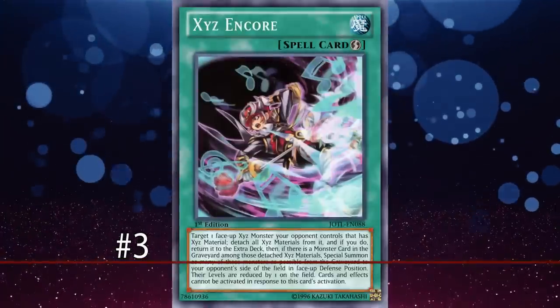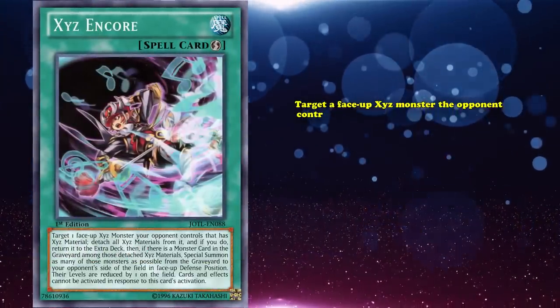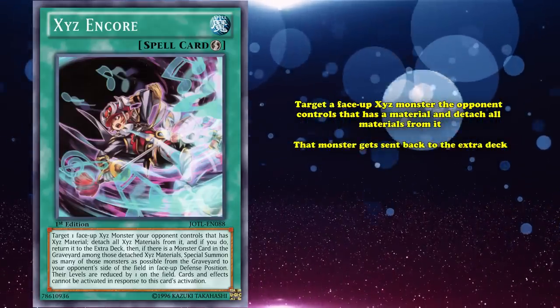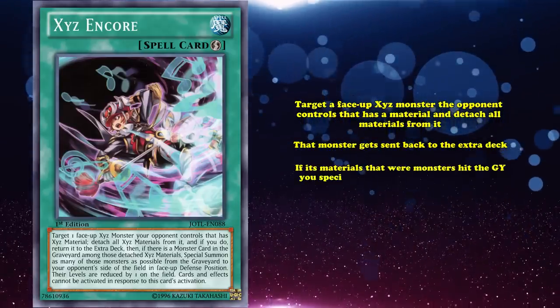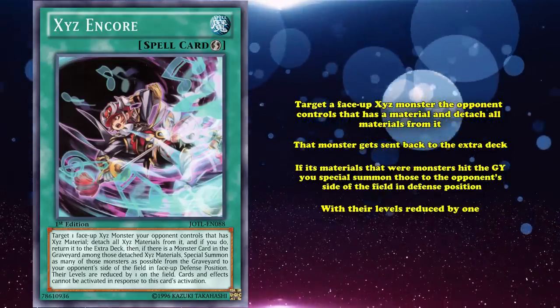Next up at number 3, we have Xyz Encore. This is a quick play spell which lets you target a face-up Xyz monster your opponent controls that has materials, and detach all materials from it. Then that monster gets sent back to the extra deck, and if its materials that were monsters hit the graveyard, you can special summon those monsters to your opponent's side of the field in defense position, but their levels are reduced by 1.